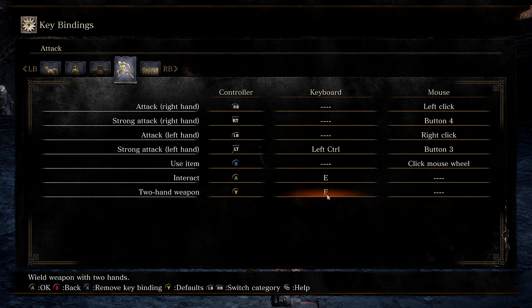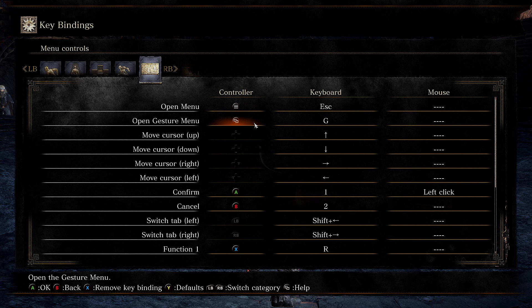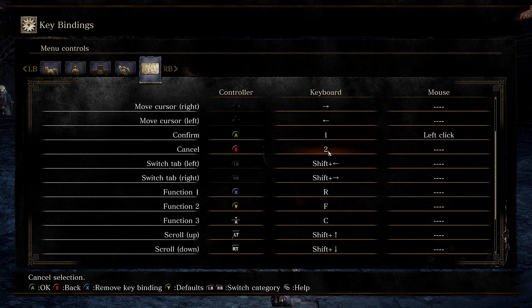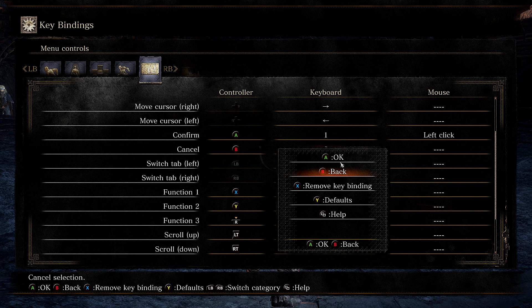Interact is E — pretty intuitive. Two-hand is F, no problem there. For menus — usually when you're in the menu you're at Firelink Shrine or hiding in some corner of a level where you haven't aggroed any enemies. So I didn't mess with the menu a whole lot. The only thing I changed was confirm and cancel: confirm is number 1, cancel is number 2 — kind of like press one to continue, press two to go back. They also have a built-in right-click menu you can use to navigate in and out of menus whether you're at a vendor, at Firelink equipping weapons, or on a level. It's not advised to go into menus in the middle of combat anyway — you need all your gear set up and ready so you're not fumbling through a clunky UI and getting murdered.